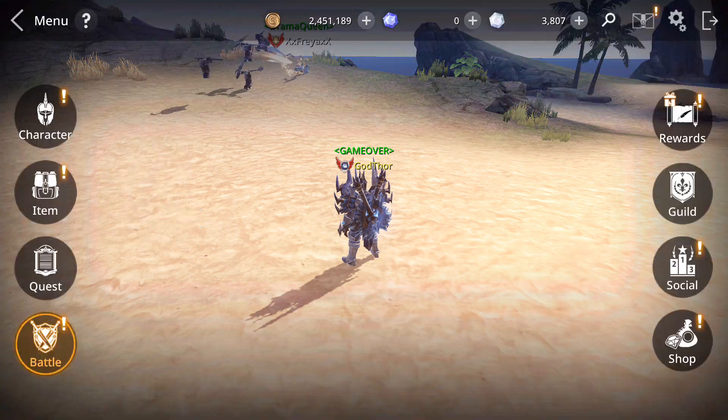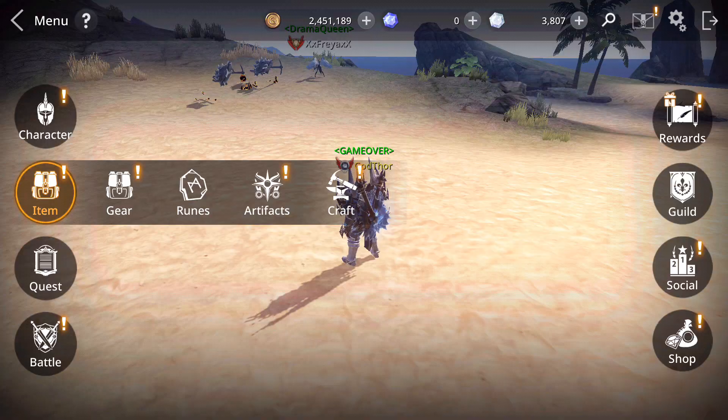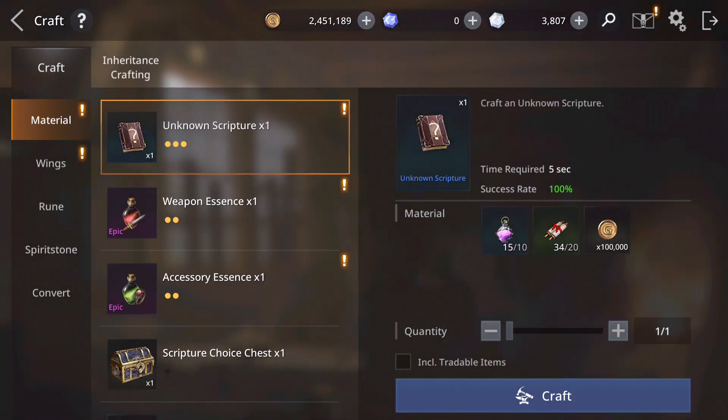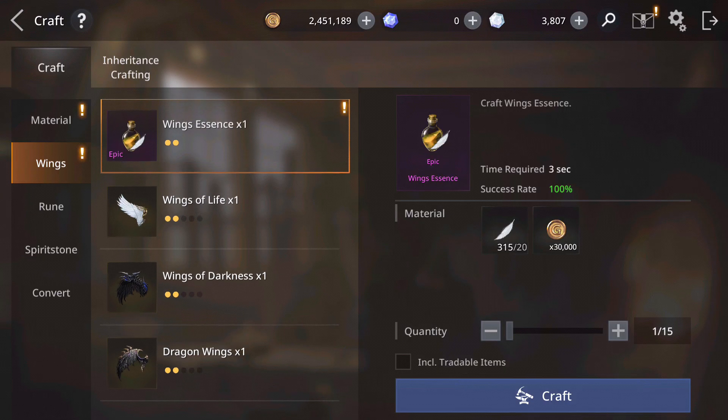So crafting is one way — you go to the wings tab and you can craft essences to level up your wings, to develop them. Also you can craft wings, and as you can see you have three of them.